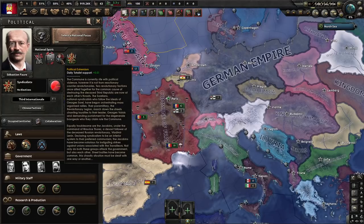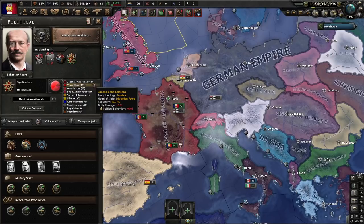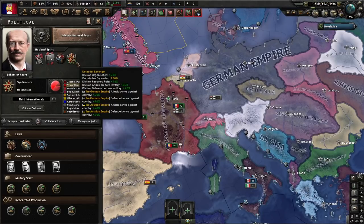Equally troublesome are the Jacobins under the command of Maurice Thorez, a devout follower of the deceased Russian revolutionary Vladimir Lenin, declaring syndicalism to be an inferior system to their preferred communism. The Jacobins have become notorious for instigating strikes against unions associated with the Travalleres. Not only do both groups attack the government, but also each other — street battles have become common. This chaotic situation must be dealt with one way or another. It's an unusual situation where you have two branches of totalism: the Jacobins and the Sorrellians. They hate each other but are also getting more popular. We also have the desire for revenge, giving us attack and defense bonuses against Germany and Austria, plus bonuses on core territories, more recovery rate, 2% recruitable population, and 5% division organization.